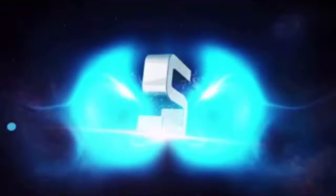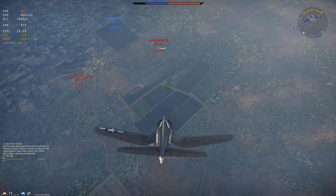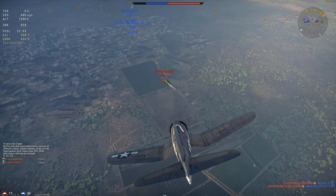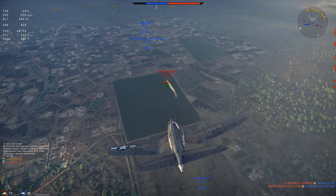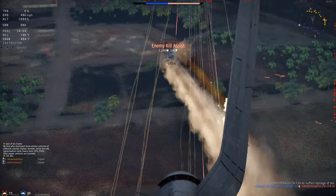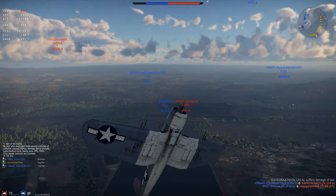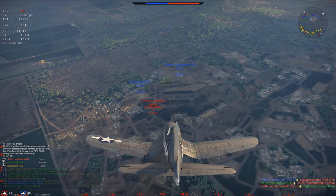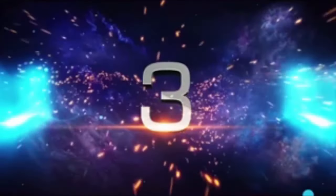Tip number two is learning the optimal turning speed for your plane. Every plane has a turning speed — a speed that it performs the best under. In this clip, this is an ace using the F4U-C, the one with the four cannons. I never really dip under 300 miles per hour because I know the F4U around 300–350 you're going to get some of the best turning performance out of the plane, and keeping my speed up is helping me get the lead I need on people when I'm making my shots. This is just going to come with time playing the same planes over and over.